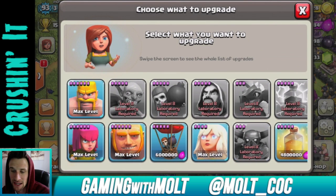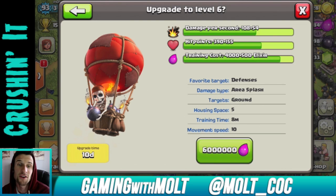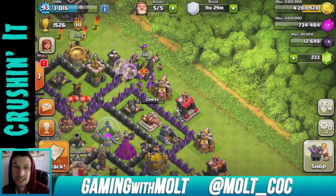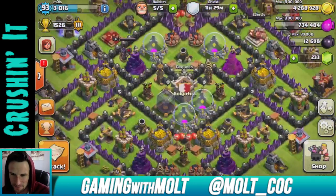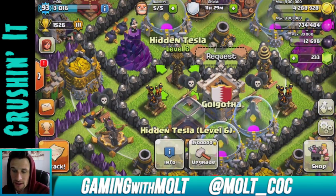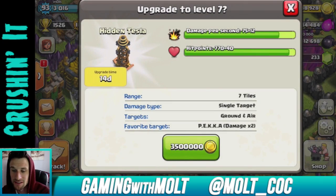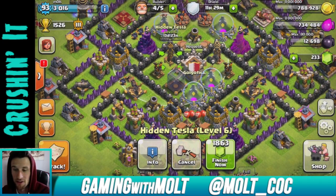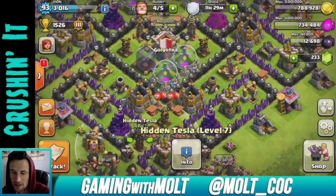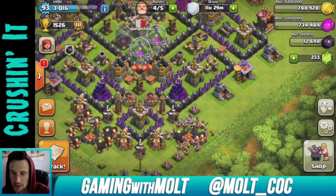As you can see from how much elixir we have, we can go in here and max out our balloons — that's going to be the first thing we do. Can't go any higher than this, so hopefully after 10 days I can start doing some balloon strategies for you guys. There we go, balloons are now maxed. We're also about to max out two things, so we're going to upgrade our tesla — our third tesla — that is now maxed.